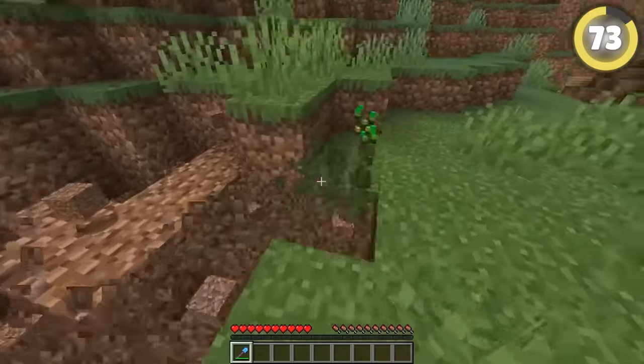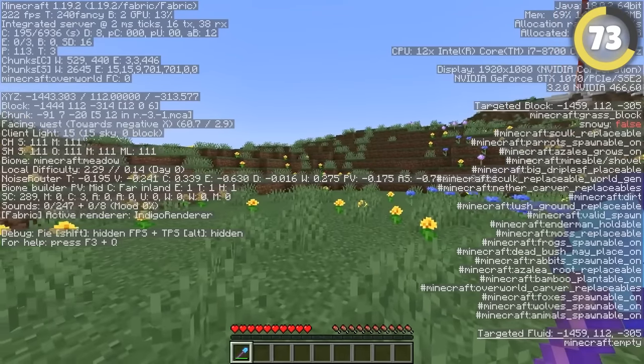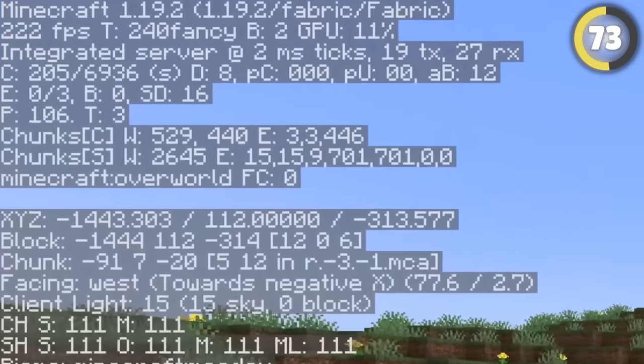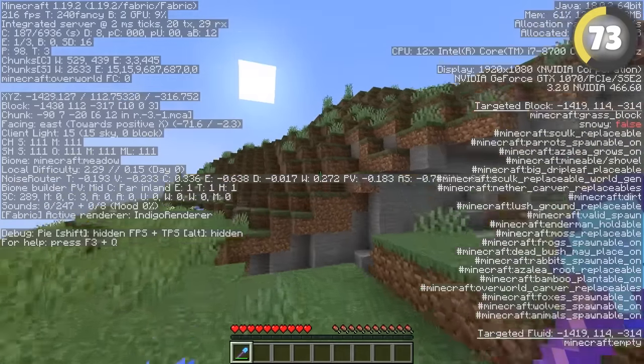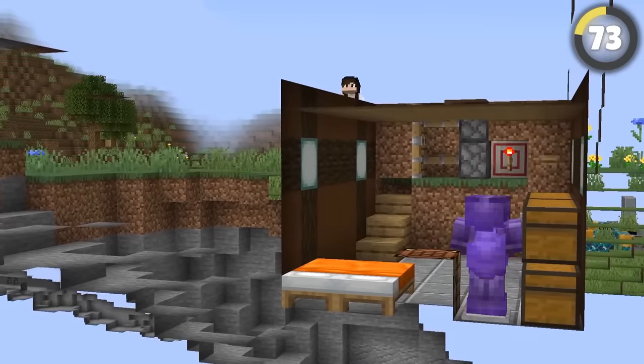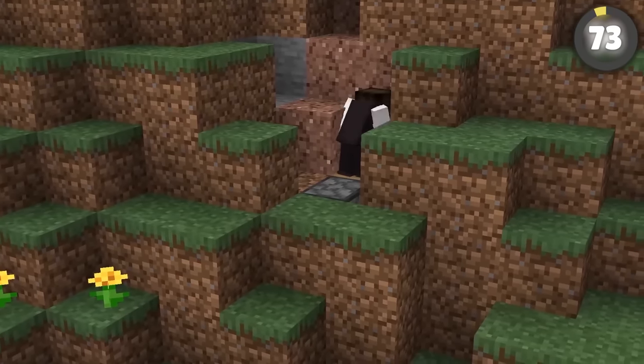They say the safest base is a hidden one — so how do you break in if you can't even find it? Look for the FPS drop. If you turn on the FPS counter using your PC settings or Fn+F3 on a Mac, you can see how fast your game is running. In the wilderness the FPS should be high, but if there are a bunch of entities nearby like chests, players, or armor stands, the FPS will dip — meaning the base is nearby.